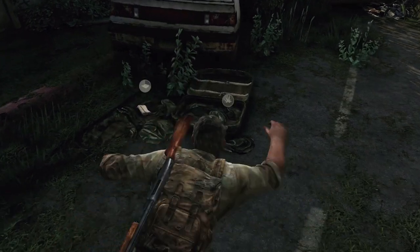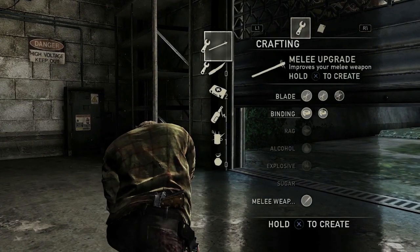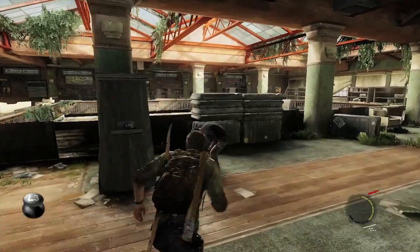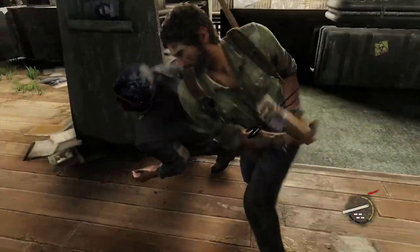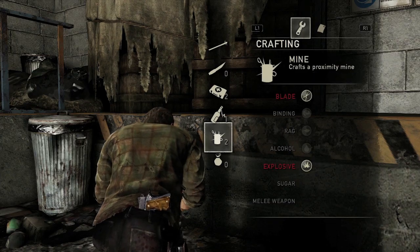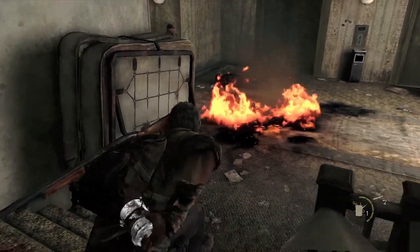Or you could craft a melee upgrade. You might have some nails you've picked up, or a pair of scissors — you're going to be able to use bandages and attach them to a 2x4, giving you a more powerful melee weapon. Alternatively, you can use those same nails to make a bomb that you can place in the world and have enemies trigger.